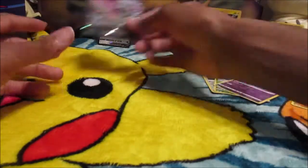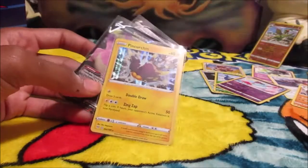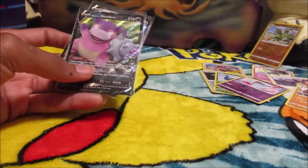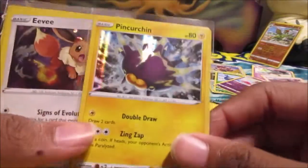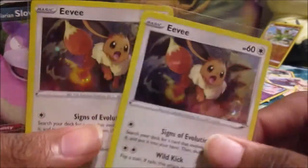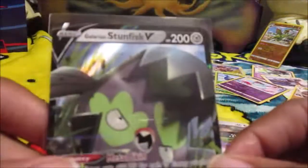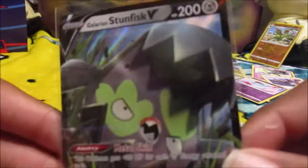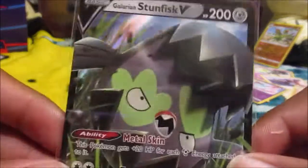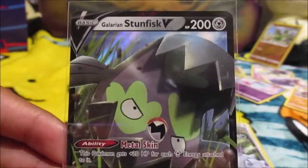Alright guys, little recap real quick. Holographic Pangoro, Standard Holo Promo Eevees, Galarian Slowbro V, and Galarian Stunfish V. Mimikyu Squad, stand up. Salute. Let's go!